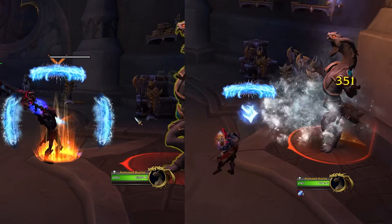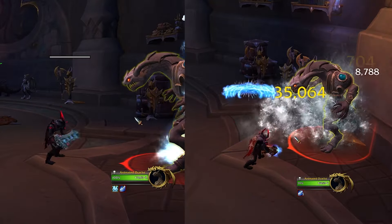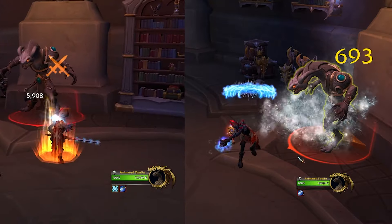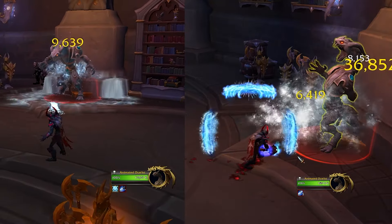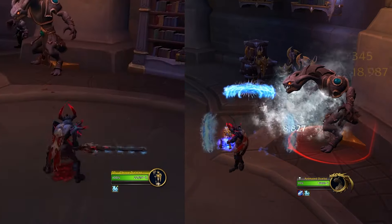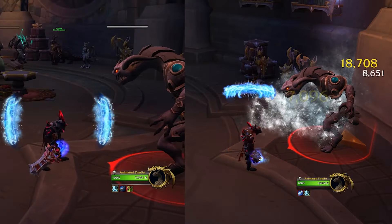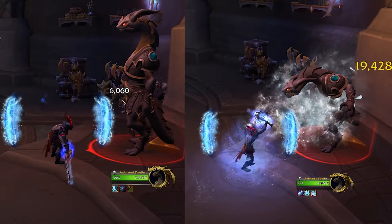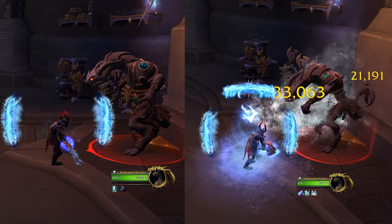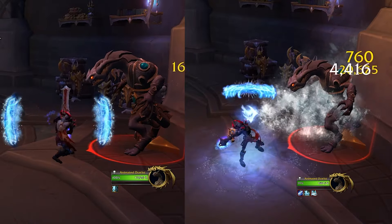That's the wrap-up of the two specializations: two-handed Obliteration or dual-wield Breath of Sindragosa. I'd highly recommend going the two-hander Obliteration spec because it's just so much easier to play and a lot more reliable. I hope this guide helped you figure out how to DPS as a Frost Death Knight and what builds and styles to play.